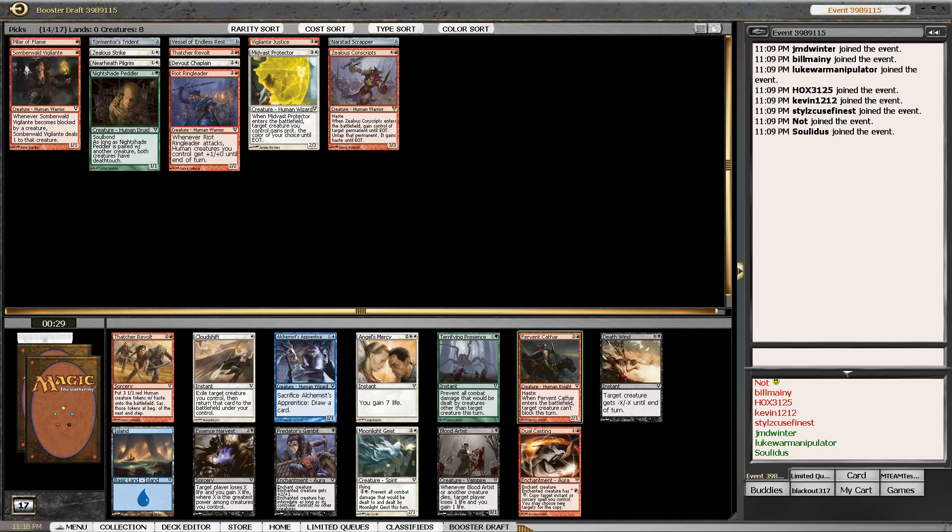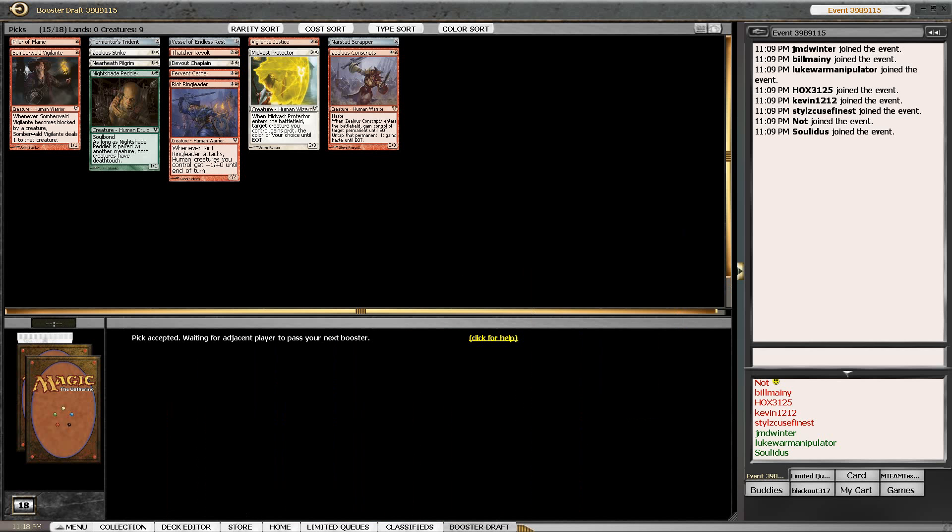That being said, we need to fill our three-drop slot and get more creatures. We'll take the actual creature. I think we will wheel one or two Thatcher's Revolts if this draft plays out like any of the others. It's kind of sad we haven't gotten another Havengul Vampire yet.